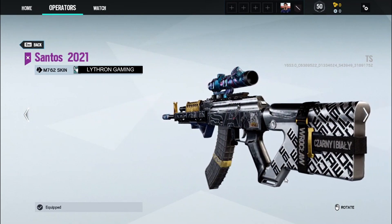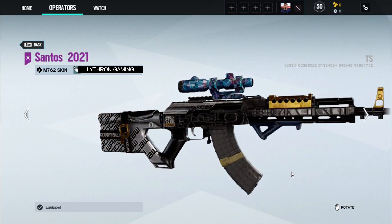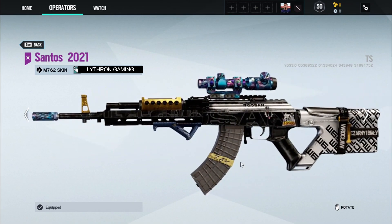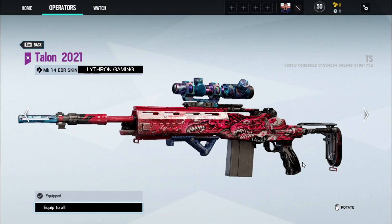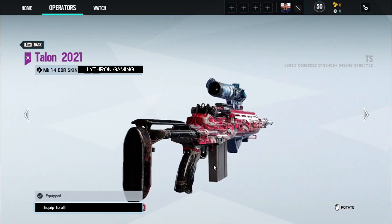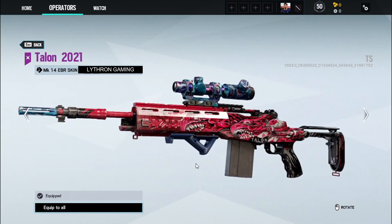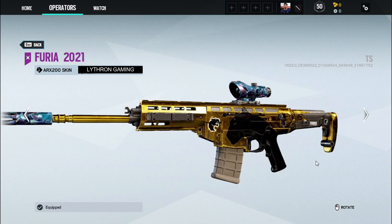The Wild Card one for the F2 is absolutely incredible — that's an insane weapon skin. It's weapon skins like these that really make me wish that we had weapon inspection in the game, because it would just be so much better to see these weapons like this. The Team 1 weapon skin as well is great.